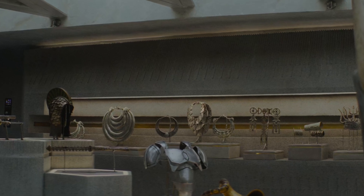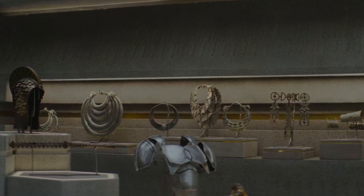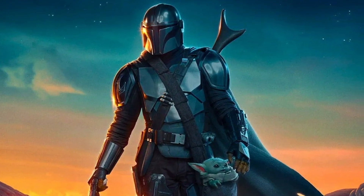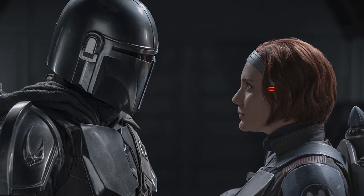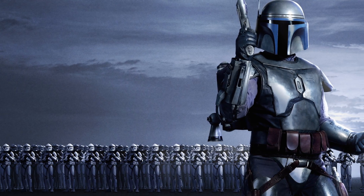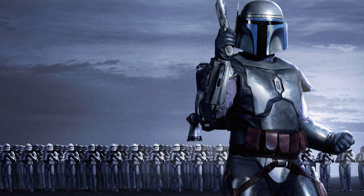The second item I noticed was the Mandalorian chestplate. It looks exactly like Din Djarin's Beskar chestplate, but it can't belong to him because at this time he is either a child or a teenager. I also thought it could belong to Jango, but his chestplate is flatter, so that's not the case either.